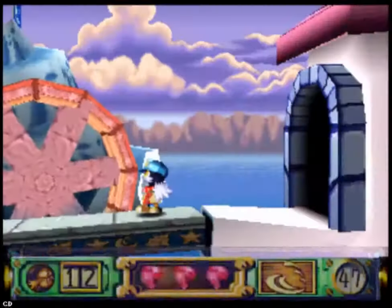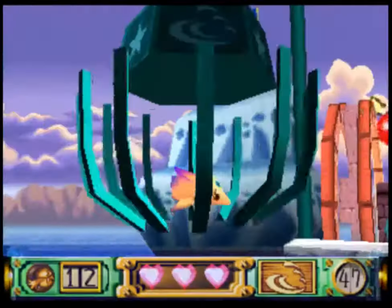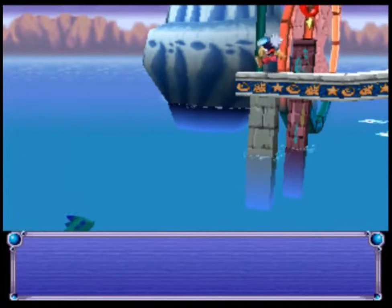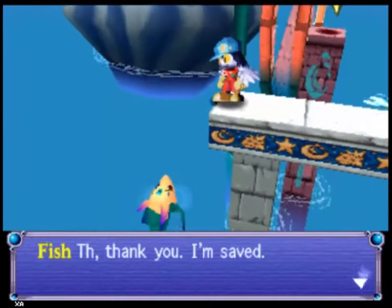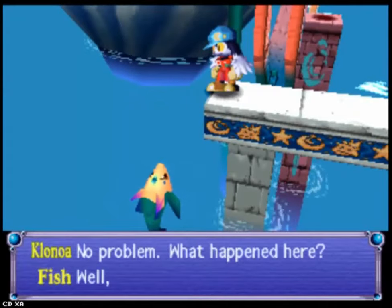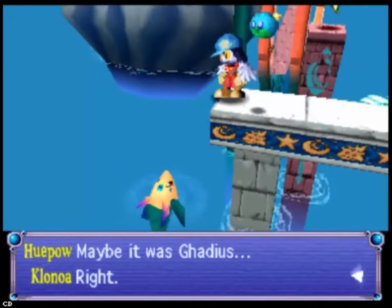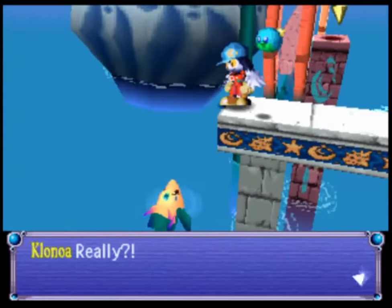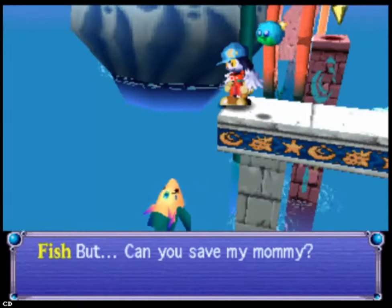Holy — there's a baby dolphin hanging in a cage over water. That thing is going to die either of starvation or dehydration. Well, the game actually clarifies it's a fish — not like Klonoa, where no one knows if he's a cat, a bunny, or whatever. I like the sound they used for her voice — and yes, she's supposed to be female.